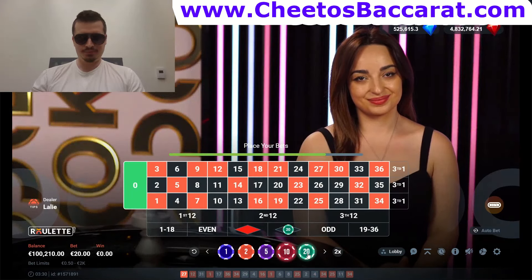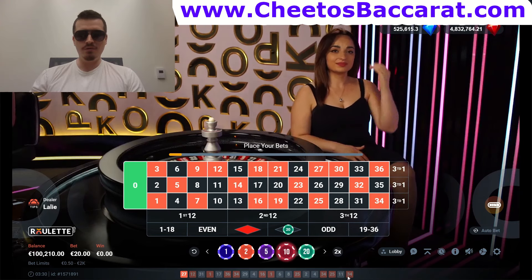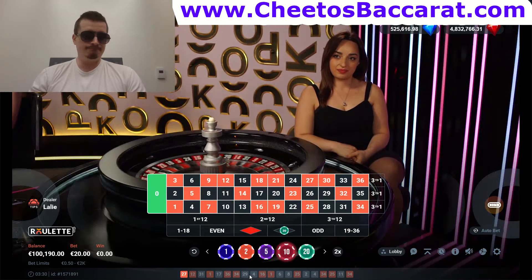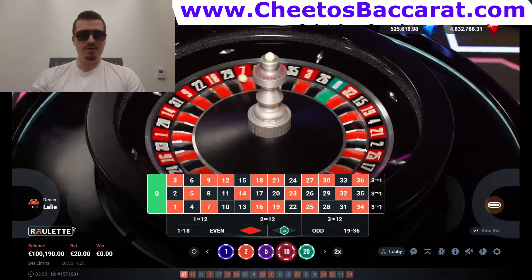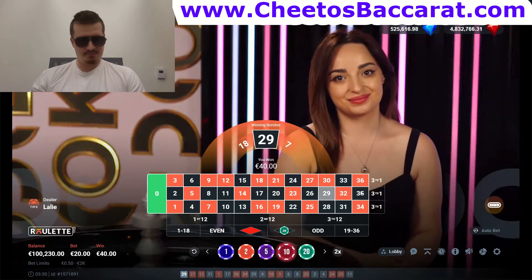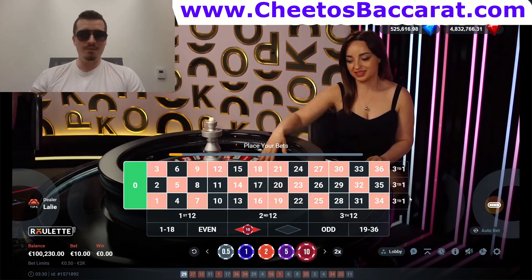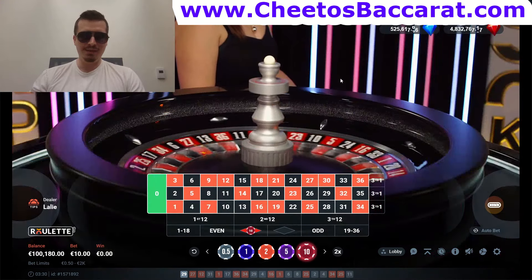Looking at the bottom, all the streaks are one or two — there's no streak of three or more, which is pretty amazing. We just need to follow the trend, follow the pattern, and use the martingale — easy money. Let's go black and we got it! Let's target one more unit on red. I've won more than $100 easy this session, but the goal was to show you how the martingale progression works.